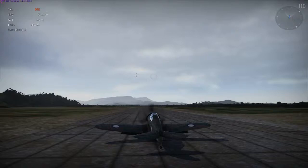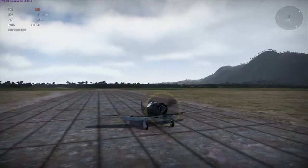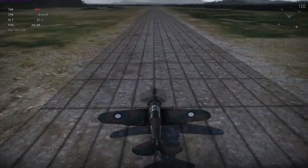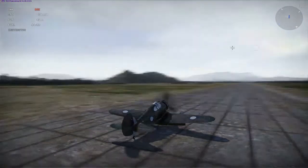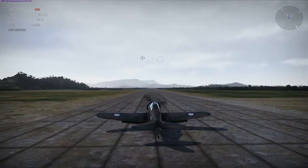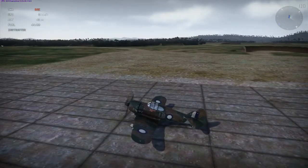G'day punters, today I thought we'd have a look at War Thunder. Some of you may know of this game, others may not. We're having a look at a quick overview of the CAC Boomerang Mk1, with CAC standing for Commonwealth Aircraft Corporation, which gives a hint at where this plane was actually built. It's actually an Australian made and built fighter plane of World War II.